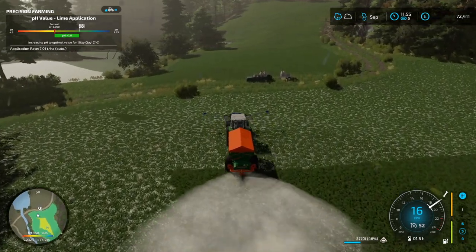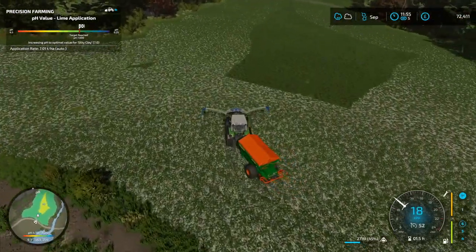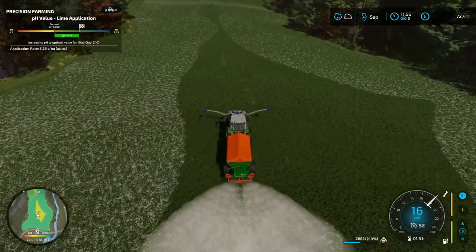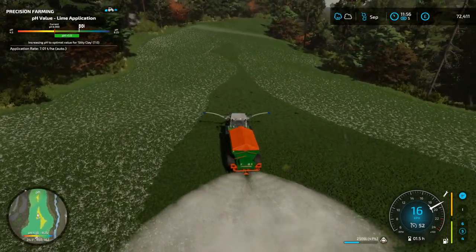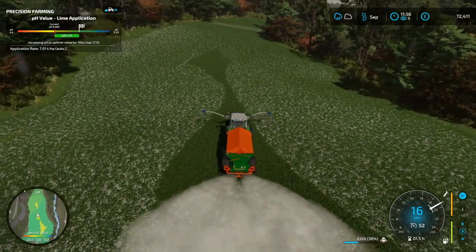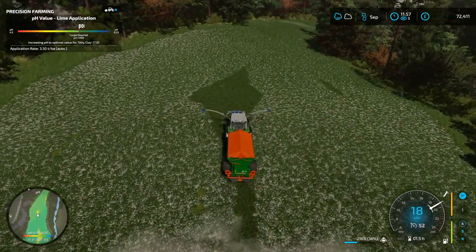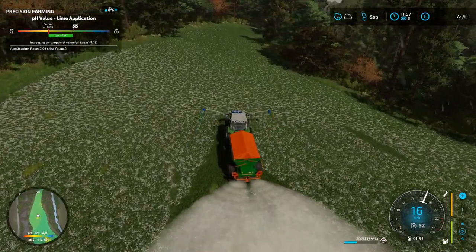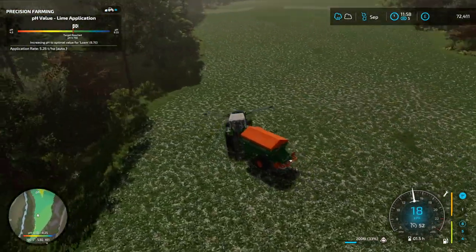It is a substantial size map and eventually we will get more multiples of certain bits of kit, primarily a lime spreader, because we still have to spread lime to hit the right pH levels for our grass and alfalfa fields, not just our arable crops. I'll make sure that we get all this yellow area covered — there's a bit on the right-hand side I'll forego as it's a small amount.